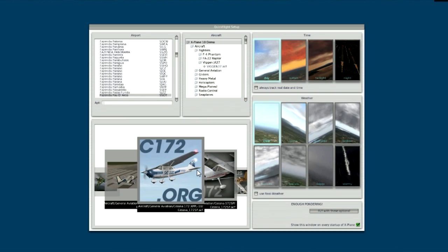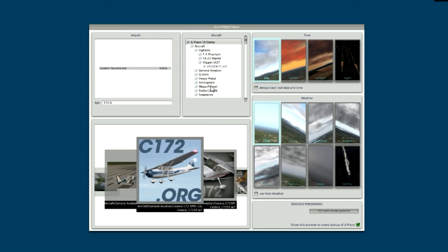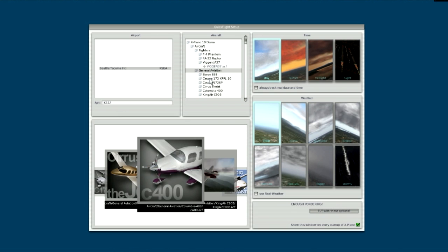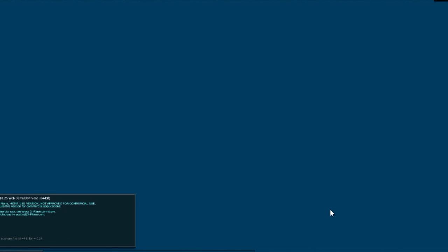All right. So we turned on X-Plane. And the first thing we're going to do is we're going to go to the demo area that everybody has. It's KSEA. And we are going to pick this plane — the Cessna, the one that we downloaded. So we downloaded that Cessna. And if you go to X-Plane demo, it shows you every single plane it has. So that's it. And then we're going to pick day and clear. And for everything right now, we're going to be picking that. So no extra wind.